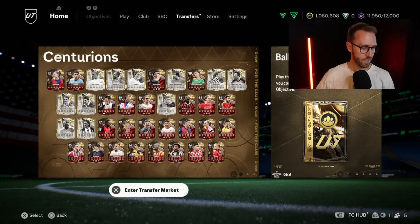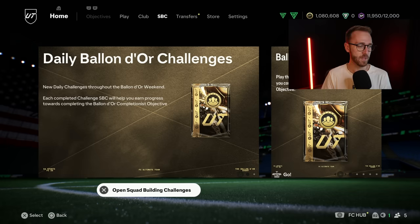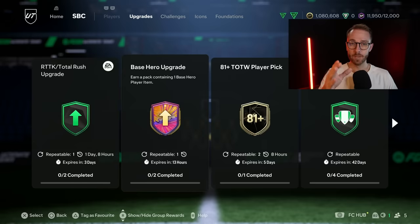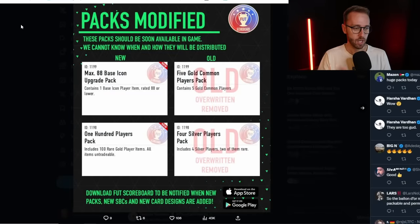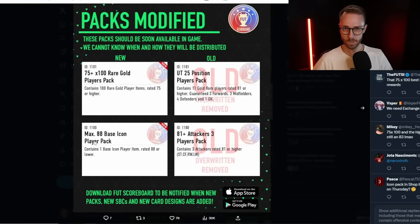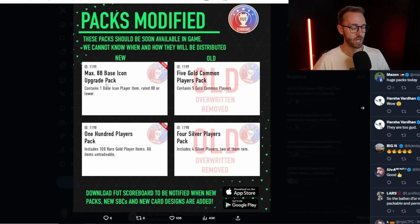Speaking of market impact, let's get into the conversation today, especially with the icon SBC coming - that's probably the biggest piece of content we're expecting today. What icon SBC are we going to get? Two weeks ago we had the max 88 icon, then we had the base hero upgrade last Sunday which is expiring today - icon pack most likely replacing it. The pack code added a couple of days ago says 'Max 88 base icon upgrade pack.' I went back and looked at the old code: the only difference is the previous one said 'base icon player pack,' this one says 'base icon upgrade pack.'